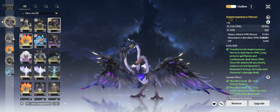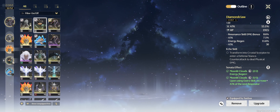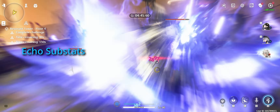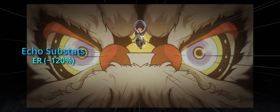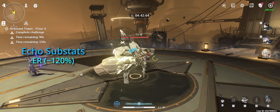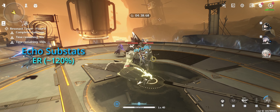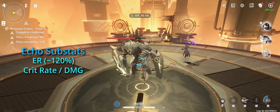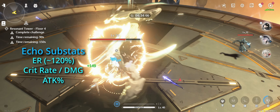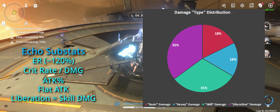For main stats, you'll want crit rate or damage on your 4 cost, Glacio damage on your 3 costs, and attack percent on your 1 cost echoes. For substats, prioritize energy regeneration until you can reliably cast your ultimate every rotation. This is very team dependent, but from my personal experience with Lingyang as the main DPS, I only need an additional 20%. After that, go for crit rate and damage for the highest DPS boost, then attack percent, then flat attack, and lastly liberation or skill damage bonus.